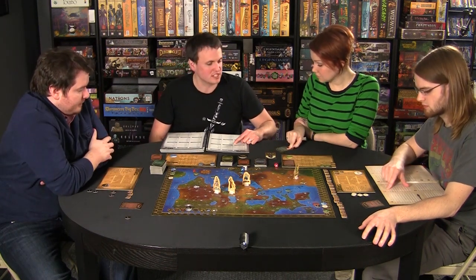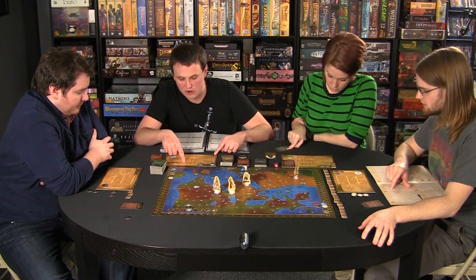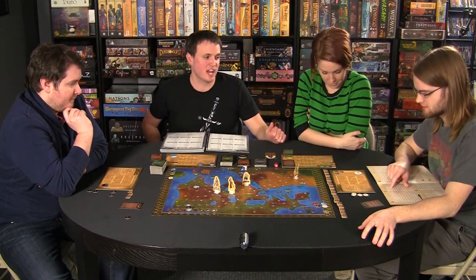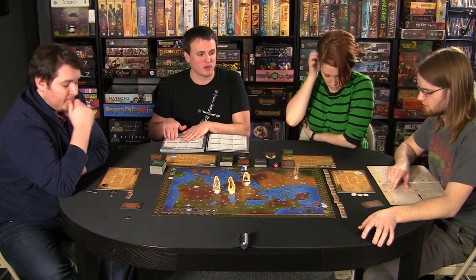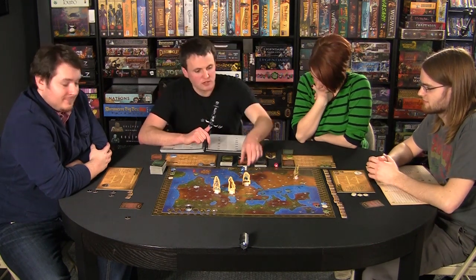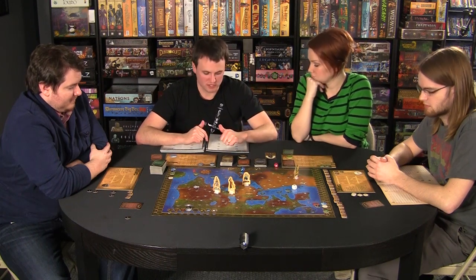Michelle looks at her player board at matrix C, where there are eight different ways she can react to this destitute hag. She chooses to avoid. Jeremy looks in the same matrix C and finds the encounter number — for destitute and avoiding, it is 512. Michelle rolls the white die to determine whether to go one above or below 512 — she rolls above, so we go to passage 513 and read it.